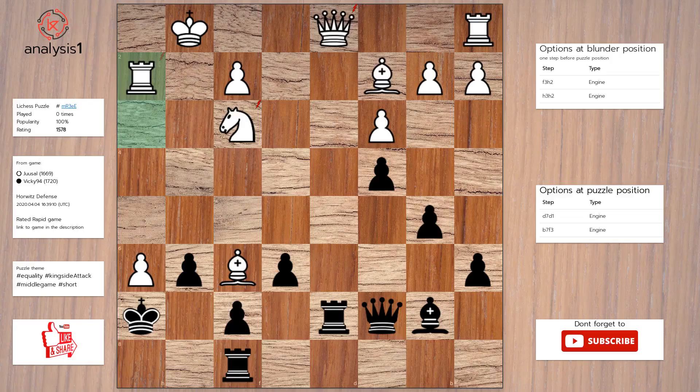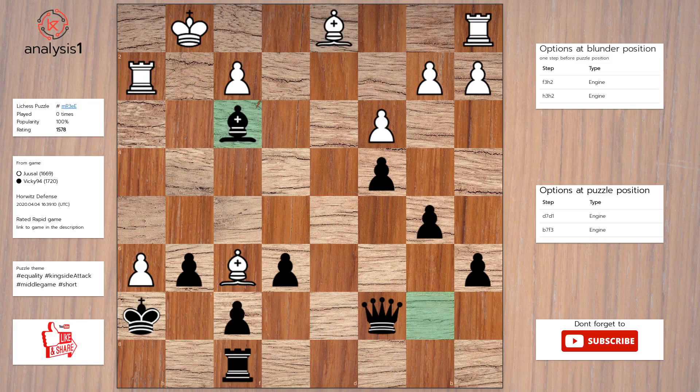Let's continue. Here are threats in puzzle position: Bishop takes knight, Queen takes rook check, Rook takes queen check. The checks are: Queen to g3 check, Queen takes rook check, Rook takes queen check. The answer is: Rook takes queen check, Bishop takes rook, Bishop takes knight.